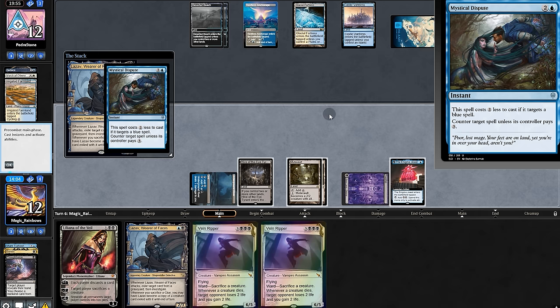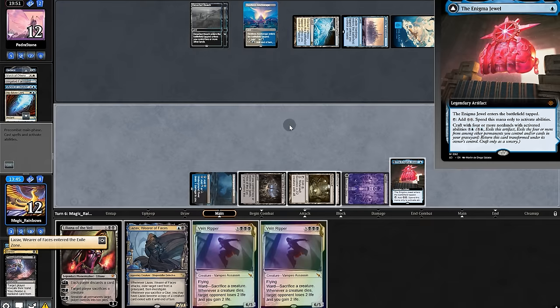More land for us. We play Lazav. The opponent tries to counter. We'll pay the three mana and counter again — good for them.